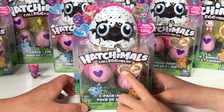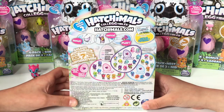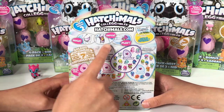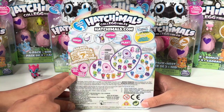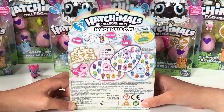I want to find the golden Hatchimal! Now let's take a look at the pack. There's three groups: the desert, jungle, and river. You can hold it, hatch, and then play. The puppy looks cute, and you have to rub the heart for a color change — purple to pink — and then you're ready to hatch.